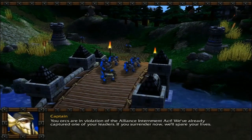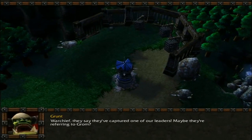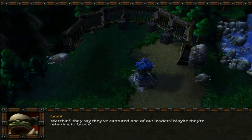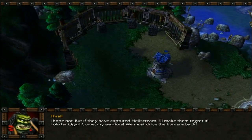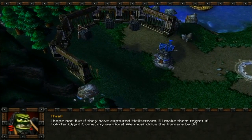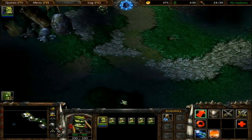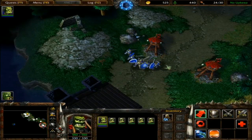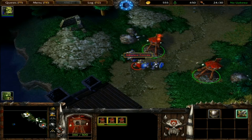The peasants: 'You orcs are in violation of the Alliance Internment Act. We've already captured one of your leaders. If you surrender now, we'll spare your lives.' War chief, they say they captured one of our leaders — maybe they're referring to Thrall. I hope not, but if they have captured Hellscream, I'll make them regret it. I like how Thrall just throws in bits of Orcish here and there.